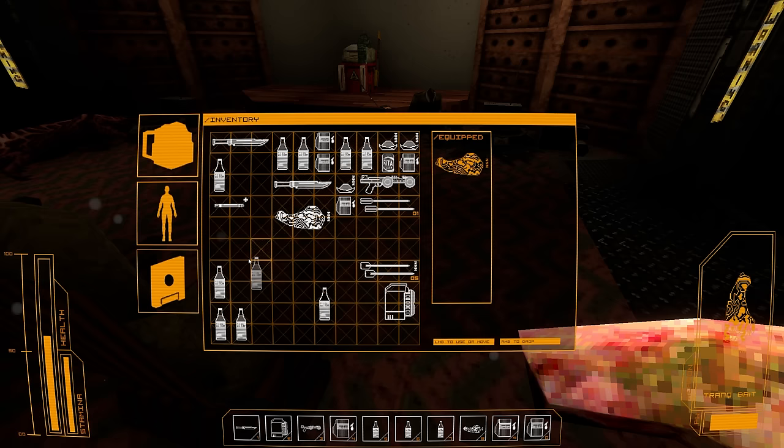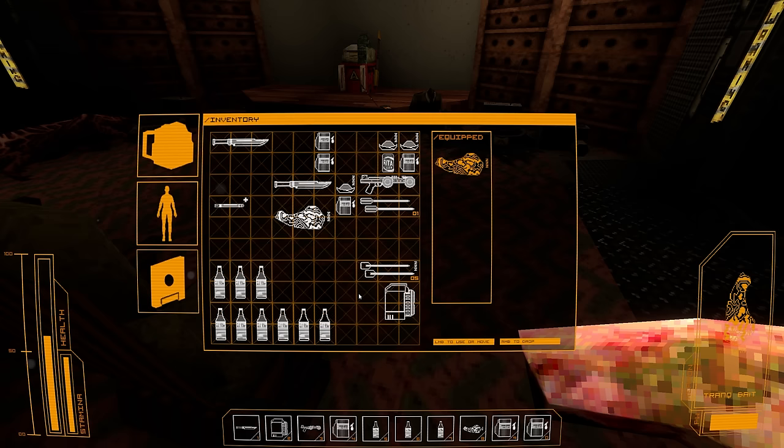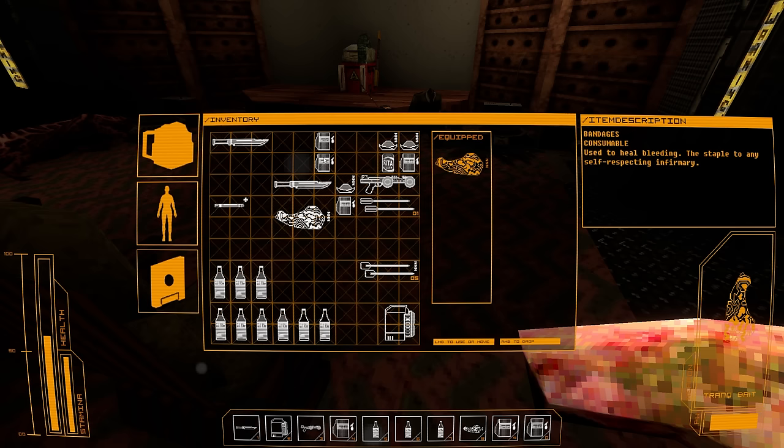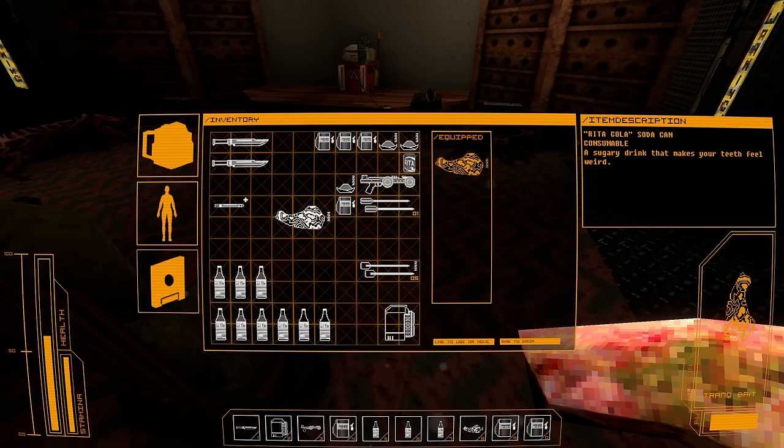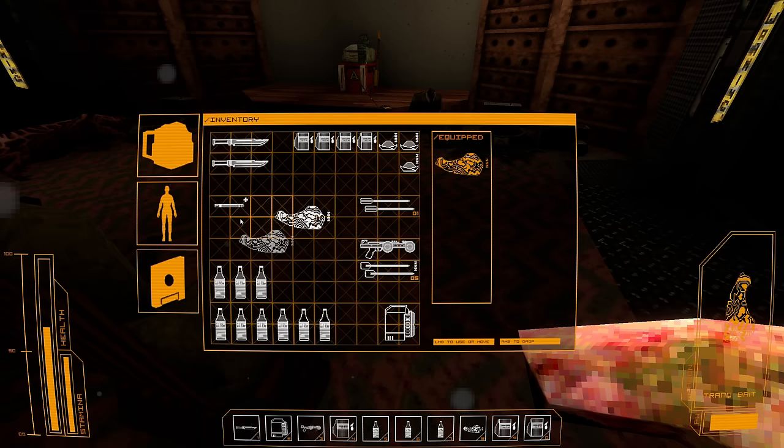I've got tons of alcohol. Alcoholism. Okay, seriously, do I need this many bottles? Those are my tranq arrows — I need to do some inventory organisation here. I'm actually quite low on healing items. I've got a few bandages. I wonder if these combine. Should we drink the... oh, I've got a little health for that. I'm not sure that was great. I've only got one proper healing item at the moment.